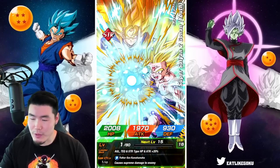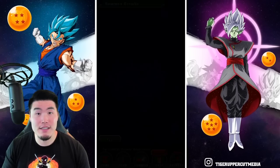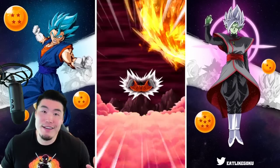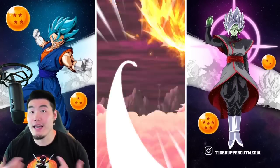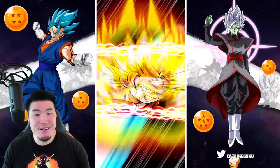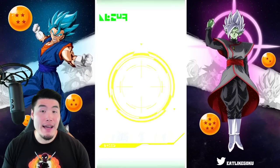I keep forgetting how the steps work, but basically on the last multi you get a guaranteed featured unit, which gives you a higher chance to pull the new unit. So that's always a good incentive for people who aren't really that excited for the unit to still summon just because they want to get that chance. But we didn't get that this time. We got another Vegeta. Another non-fusion. So these tickets have been, so far, a massive waste of money.